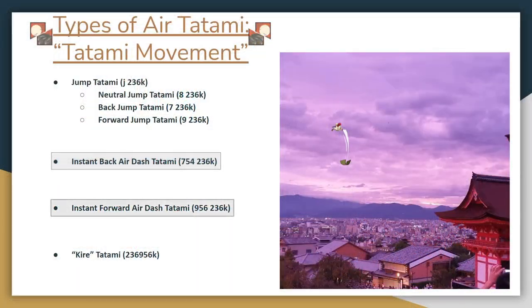Next up is the Instant Forward Air Dash Tatami. This is very similar to the Instant Back Air Dash Tatami, but it's less useful because it's easy for opponents to react to. That said, it can be useful for Okizeme and to go above projectiles.